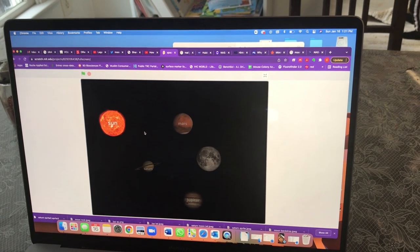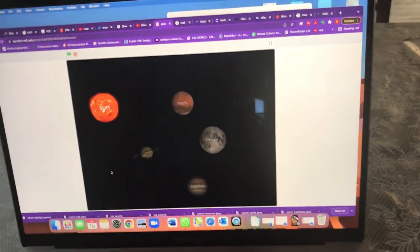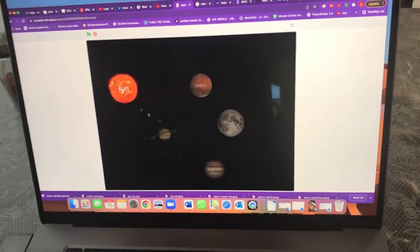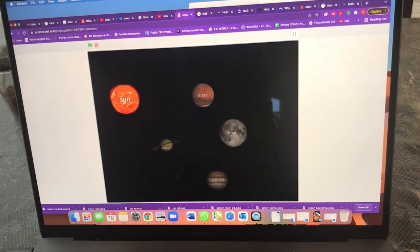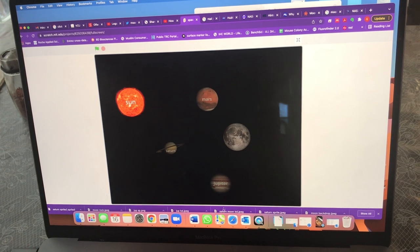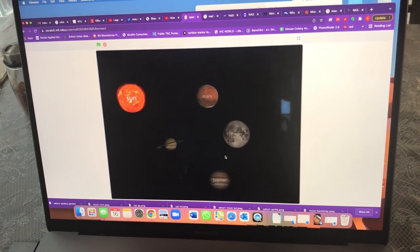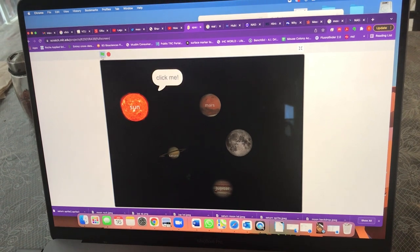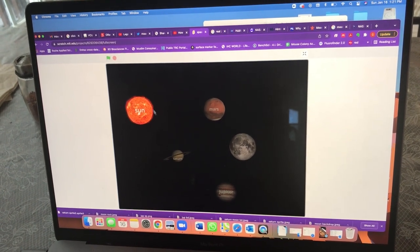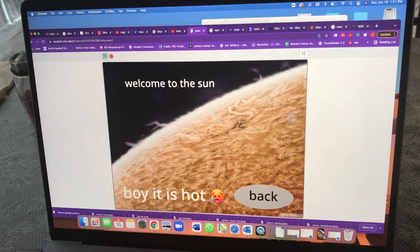Hi fellow sketchers! Today I will show you my adventure game that I made. This is the Sun, this is Saturn, this is Mars, this is the Moon, and this is Jupiter. These are all darkened up because when I click the green flag it says 'click me' — it's like teaching them.